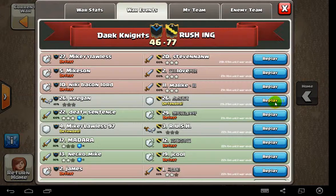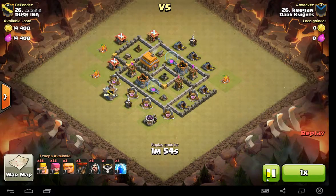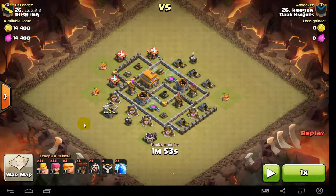Number 26 of our clan going against their number 26, let's take a look and see what went wrong. Here's the army composition — I'll show my attack right after this one. I come with a very similar army: giants, wizards, and a few balloons. He's got more barbarians and archers than I do, I came with a few more giants, but giants, wizards, and balloons is an interesting combination.